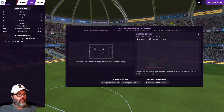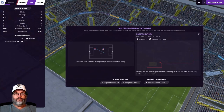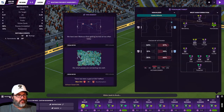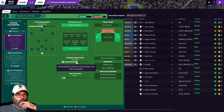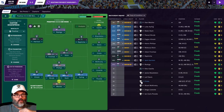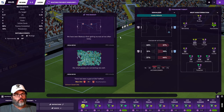Rodrigo scored in the 14th minute. We've held 90% passing — they've done well too. Into the dressing room — we're not doing badly. Let's end possession in the second half. I'm going to drop that, do mixed crosses, take early crosses off. A little shorter passing — just change it up a bit.